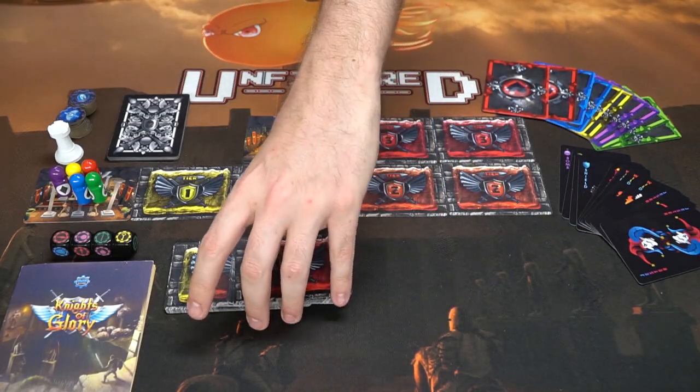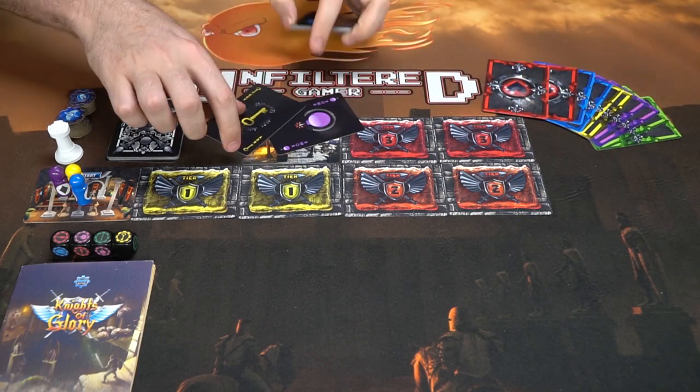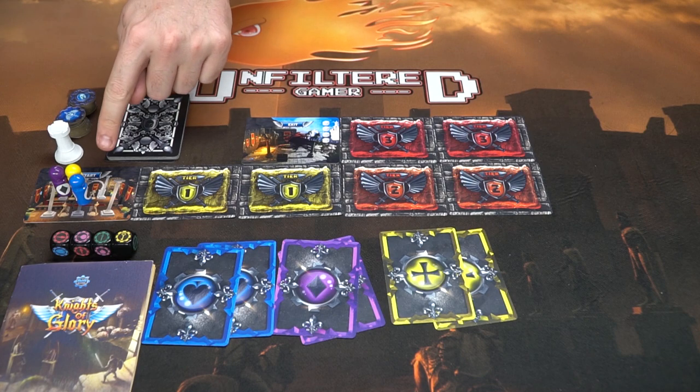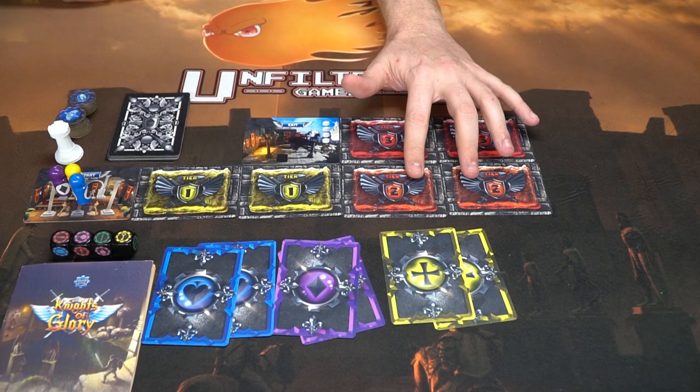The game consists of five player pawns, and every player chooses a color. Each player also takes two same-colored cards — one is an X and one is a check mark — to signify whether you believe somebody is bluffing or not. You also get four dice, a rulebook, a first player starting marker, and cog tokens that help you get across the dungeon. For setup, each player gets their two colored cards, you place the starting card, then two random tier ones, two random tier twos, two random tier threes, and finally the exit in a snake-like pattern.